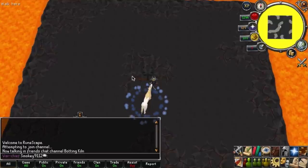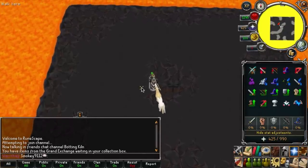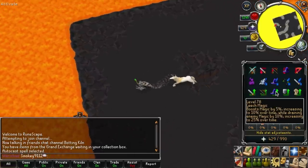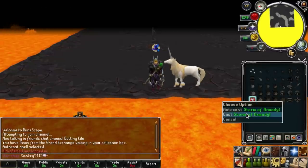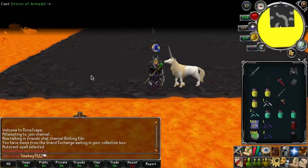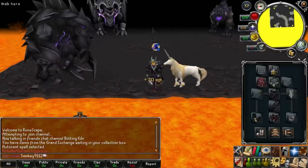Now for the third and most simple method. This method is simple because you will just be praying mage — you don't have to prayer switch for Jad until later, but you won't be protected from the attacks of the level 200 ranger and the level 300 melee. At the start of the wave, stand on the west side of the middle rock, then run all the way west and touch the lava. A level 300 melee will spawn to the north, a level 400 mage to the southeast, and a level 200 ranger to the southwest. You want to have mage out and mage the level 300 melee to the northwest.